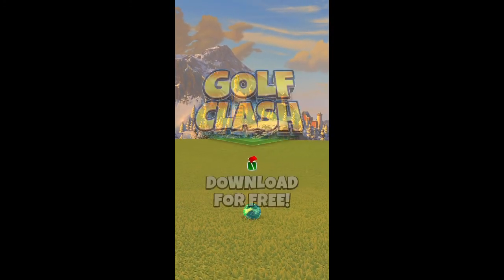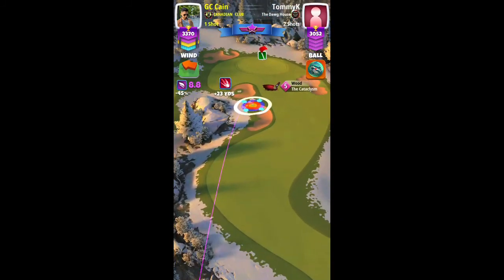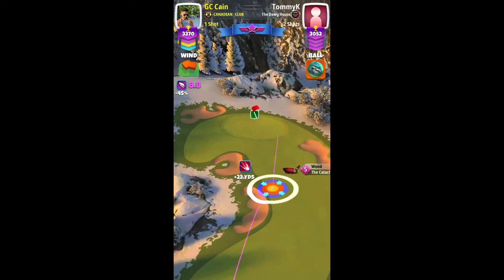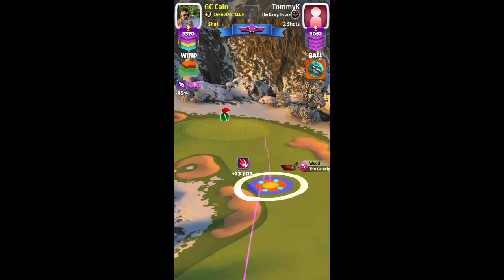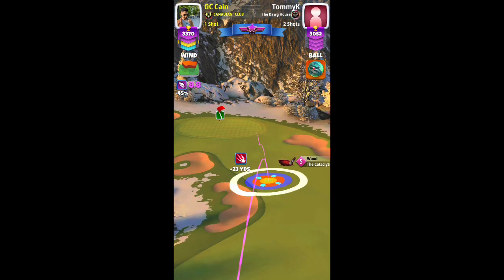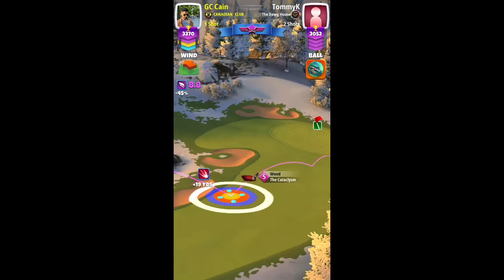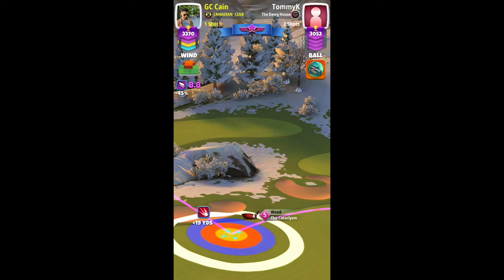357 yards. Like I said during the drive, I'm not playing this one for an albatross. Here we have a Cataclysm level 5. I use one left spin and no topspin or backspin, keeping my red ring touching the rough on the left. I did this one for max plus 10 percent again.